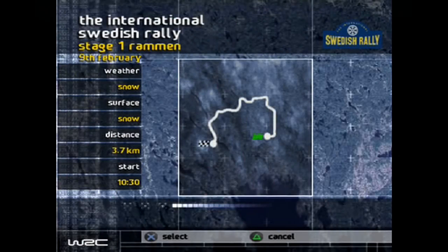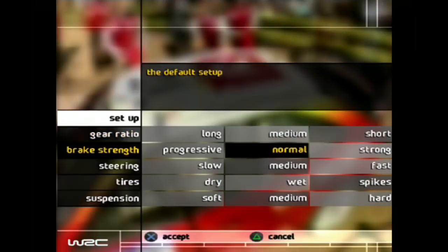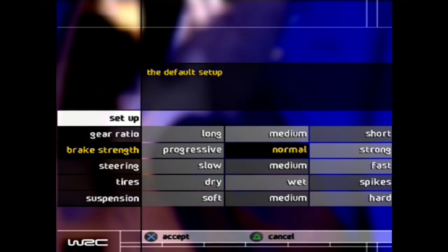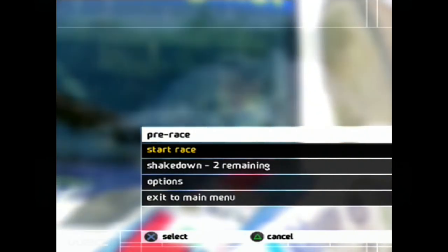Our second rally takes us to Sweden and the very cold and snowy International Swedish Rally. We're gonna do 5 stages starting with day 1 on February the 9th. Stage 1, Raman - it's gonna be snowing, surface is snow-covered gravel, and it's a 3.7km stage. I'll keep the default setup and get started.